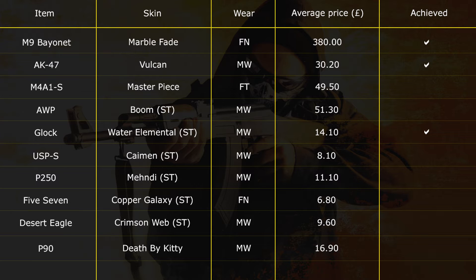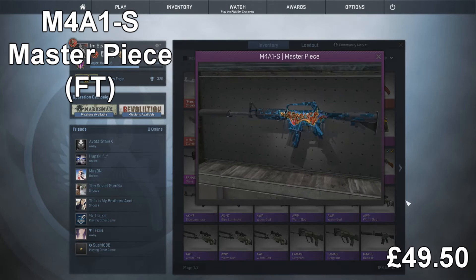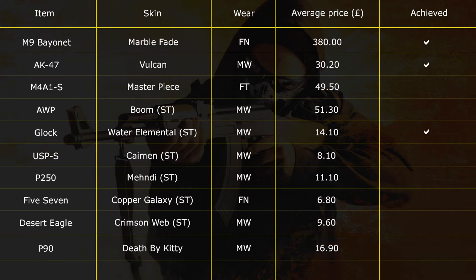The next thing we're going to try to get is the M4A1 The Masterpiece, which is field tested. It goes for around about £50, so it shouldn't take too long. I'll show the knives I'm going to be trading with — this will hopefully help you guys do a little bit of trading. I'm just going to spend half an hour, maybe an hour each day trading, just to show how easy it is and how much profit you can make in a week if you put in just half an hour. Hopefully this series will help you with your trading. I do have a tutorial — go check it out, I'll link it below.